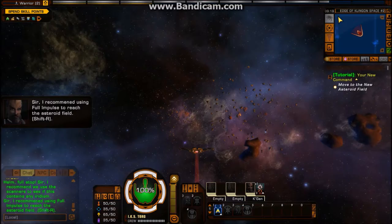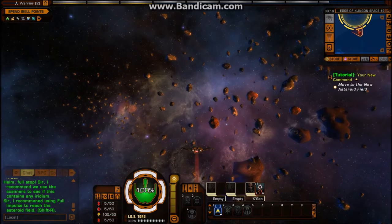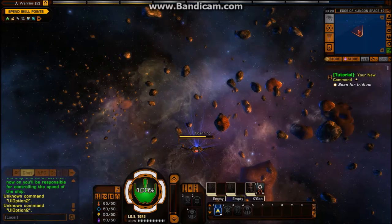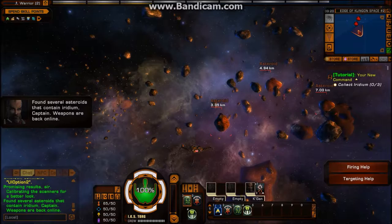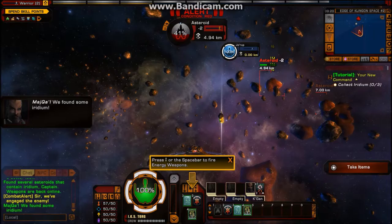Activate full impulse. Helm! Full stop! Sir, I stopped the ship this time, but from now on you'll be responsible for controlling the speed of the ship. Promising results, sir. Calibrating the scanners for a better look. Found several asteroids that contain iridium, Captain. Weapons are back online! Press the spacebar to fire energy weapons. We've found some iridium!